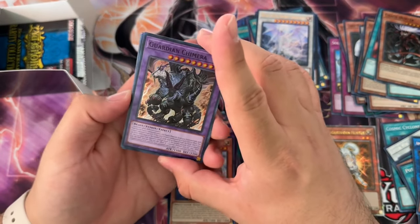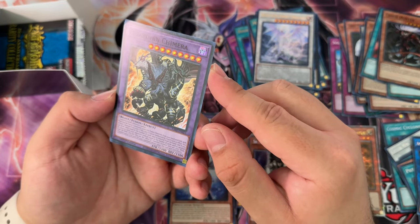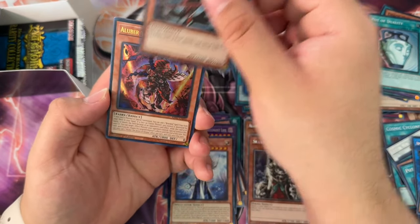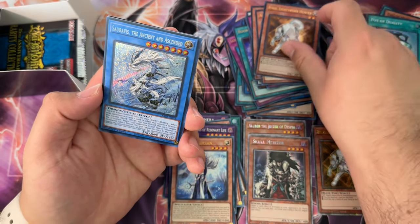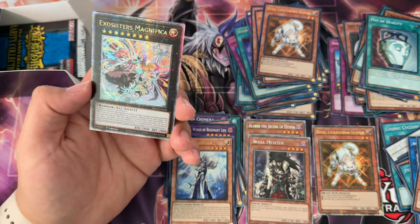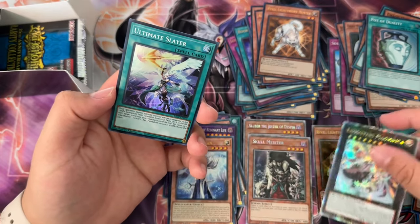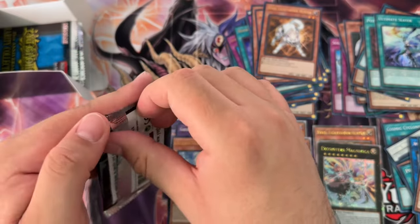Guardian Chimera damaged — Konami, what the heck are you doing to my packs? Top left there super rare. Pot of Duality super, Anti-Spell Fragrance ultra, Chaos Hunter ultra, Aluber the Jester of Despia ultra. Then another dud — Exo-Sister Magnifica QCR. You can tell by the stamp on the bottom. I feel like I'm failing you guys with these QCR pulls, but at least we pulled the Platinum. Kind of a decent Platinum — half the Platinums we pulled are good.